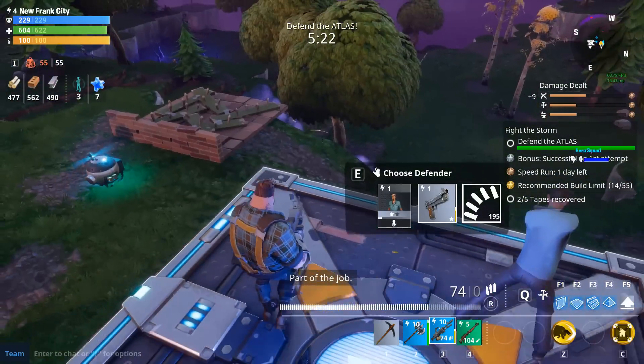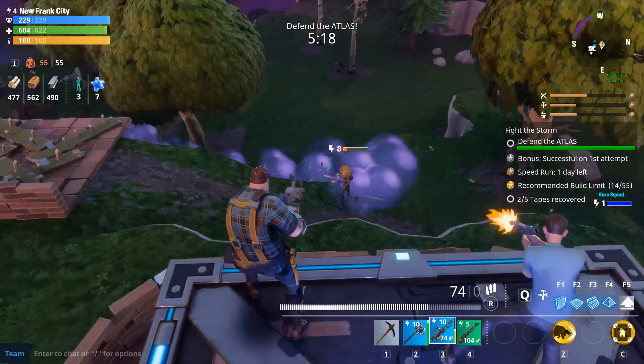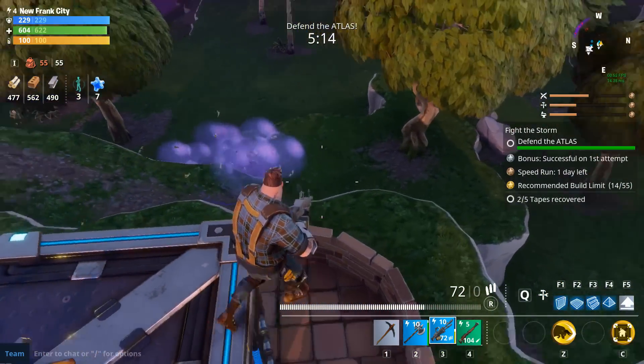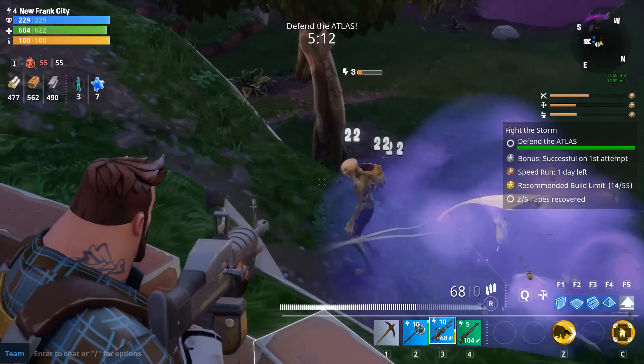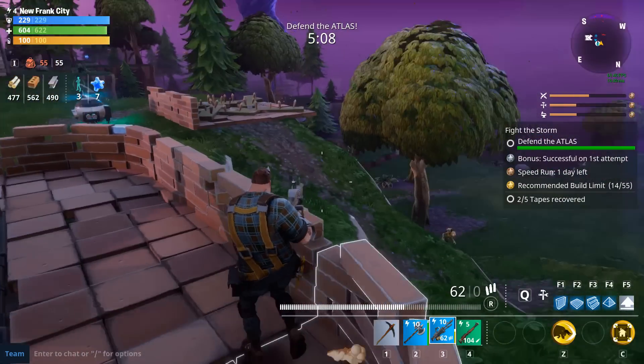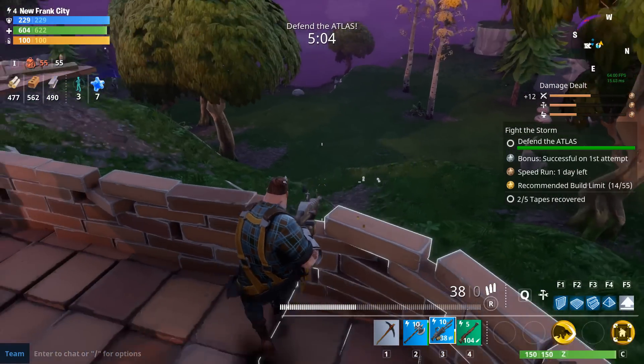Now, in terms of player strategy, it's really simple. You've got two options: you either stand on the roof with your defender and snipe all the husks coming your way, or you can get down in the trenches, up against the wall, and shotgun everyone in the face. Or you can do both — I do both. That's the best option.